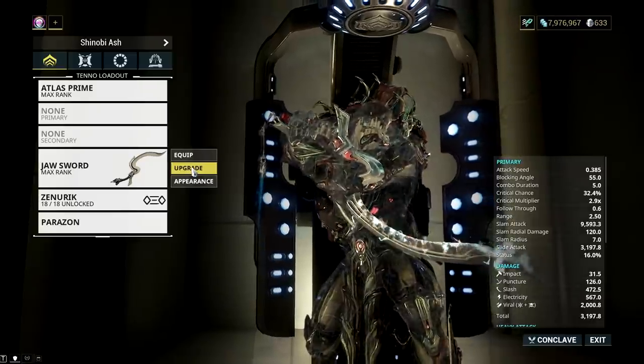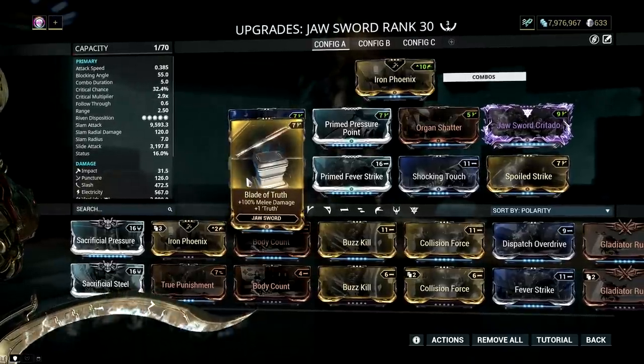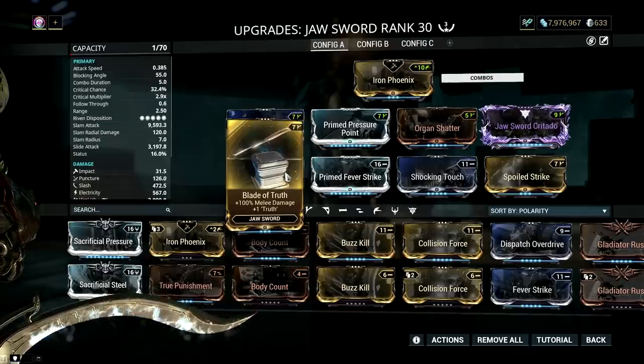The other best stat stick for Landslide would be the Jaw Sword. It also has a very high riven disposition and a weapon augment. I would prefer the Jaw Sword for Atlas as a stat stick because the melee damage boost from Blade of Truth makes a big difference.